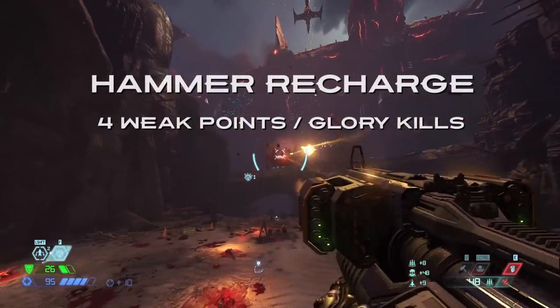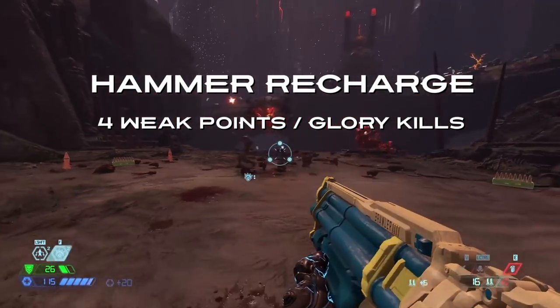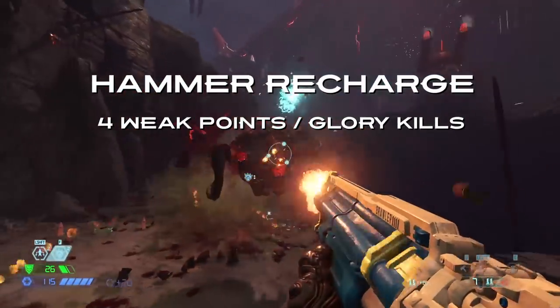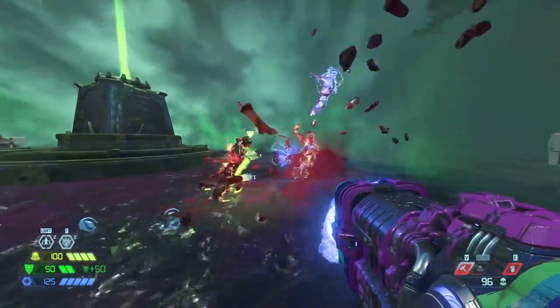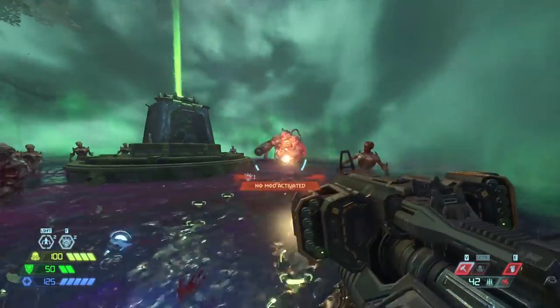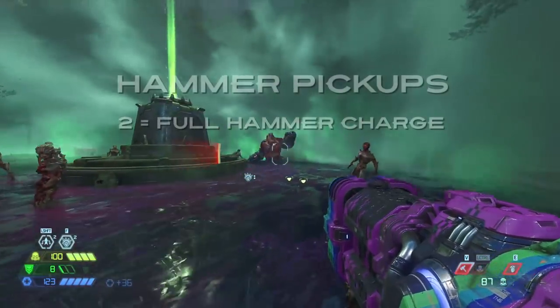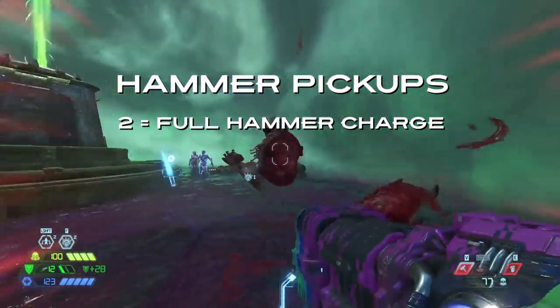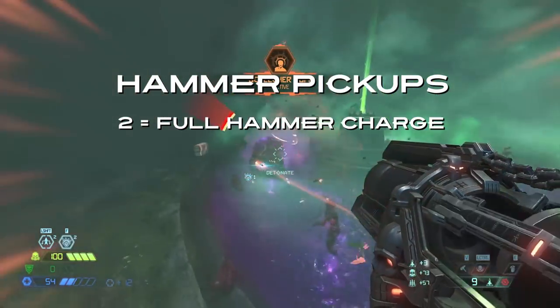It now takes double the amount of glory kills and weak points to recharge — that's four glory kills and four weak point breaks, which are mostly done through blood punches or precision rockets. You're gonna have to work hard for this thing, and since your health and armor are so low, you're gonna want it. Also, the hammer pickups have been left as a half-charge refill to make them feel special and more like tactical pickups to be saved for desperate moments.